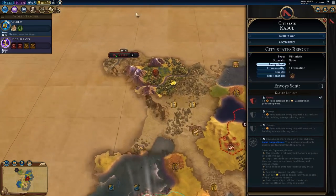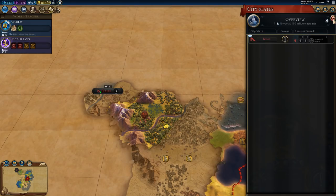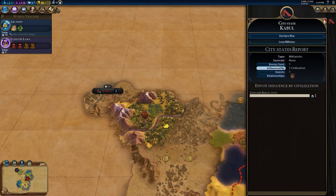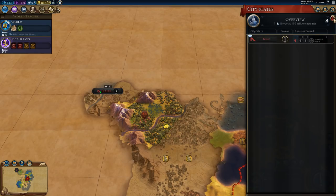Kabul city-state! What does Kabul do? Plus two production in the capital when producing units - same as Carthage in our last playthrough. That's good, I like a good production bonus. City-state meeting bonus - we've earned one envoy there because we met them first. We are getting that bonus, fantastic.